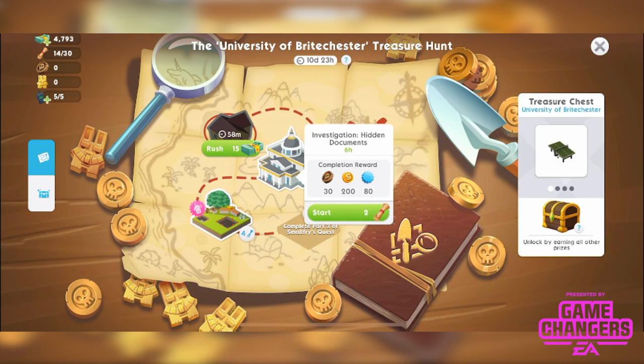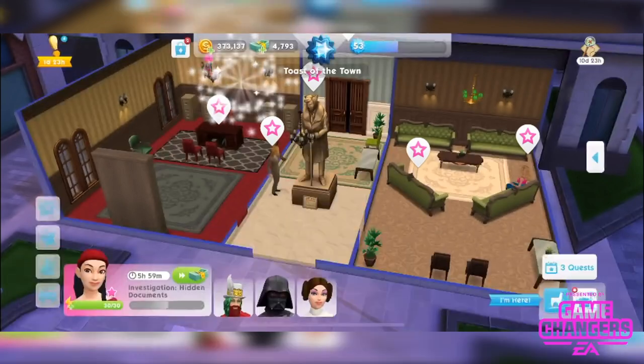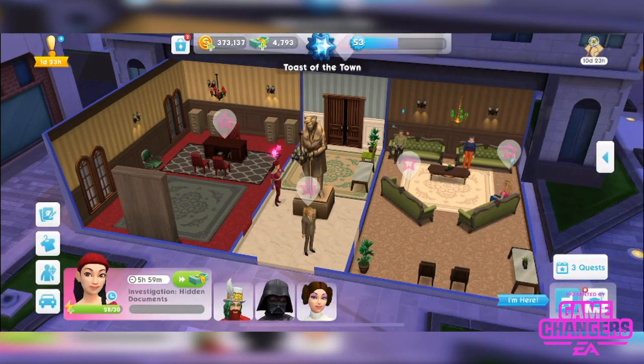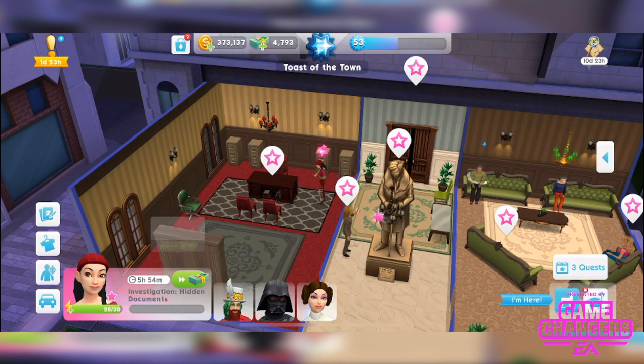Let's start with the top location — Investigation: Hidden Documents. It's a 6-hour event. We need 2 clues to start and we'll get 30 ancient relics, 200 simoleons and 80 Simcash. If your sim has the good upbringing trait, it will make the event time shorter, so that's something to bear in mind. There are different animations and interactions — I'll let you discover those on your own. Let's just speed this up.